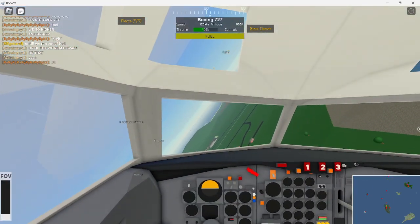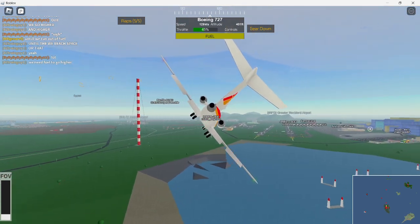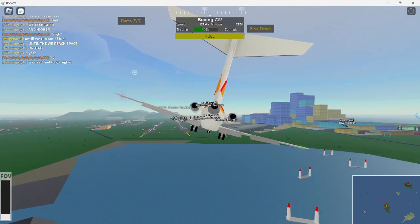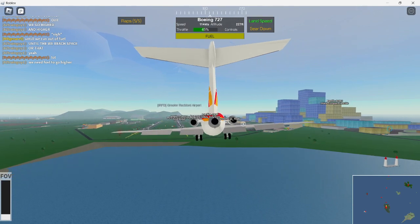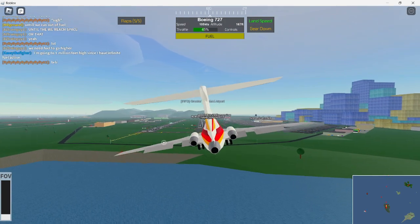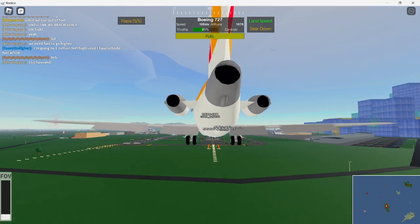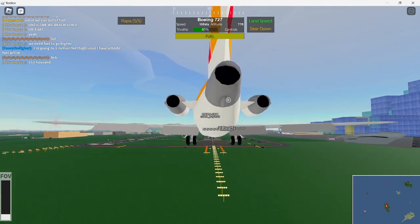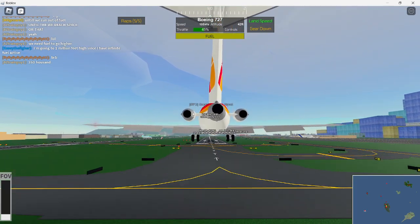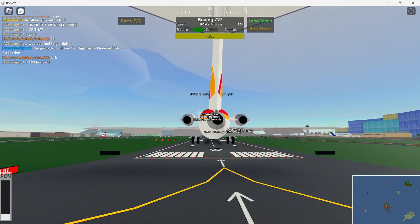Let's go ahead and land. We're gonna land runway 18 Right. I know the phonetic alphabet, I don't know everything in it though. We're gonna be landing with traffic on the runway because we're feeling crazy today. Actually, the traffic just disappeared somehow - they ran away. But here we go guys, here's the landing.